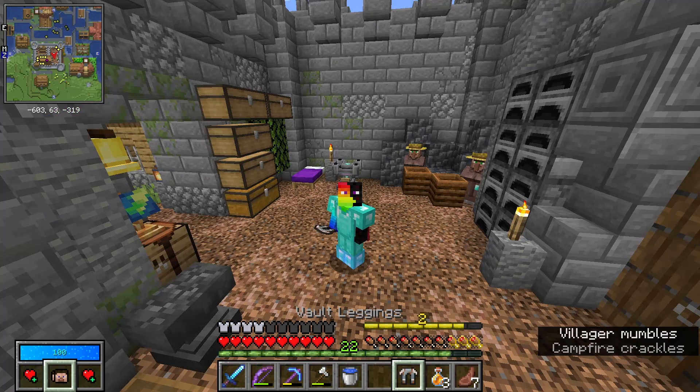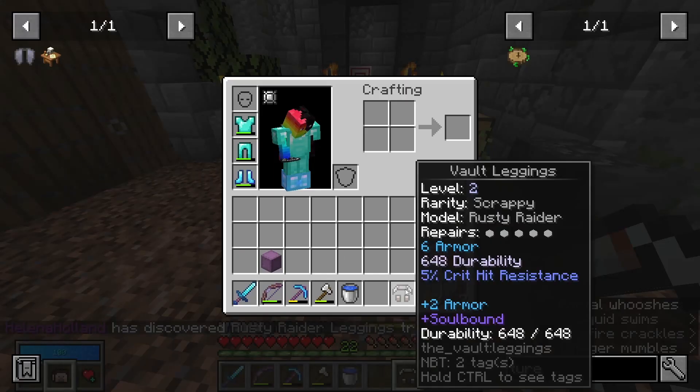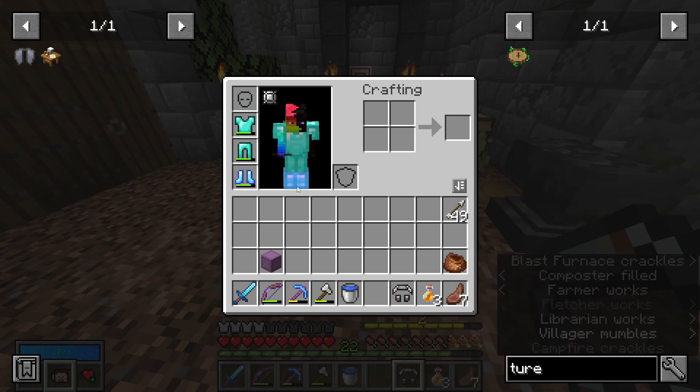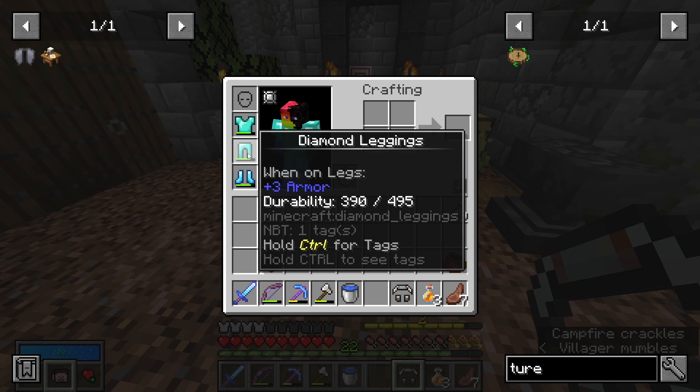I think we've got to roll the leggings. Six armor? That's a max! These are absolutely busted. Six armor, which is the max roll of tier one, and their prefix is plus two armor, which is also the max. Soulbound - I play casual mode so it's not really necessary. But that's eight armor. My diamond leggings have three - this has eight.